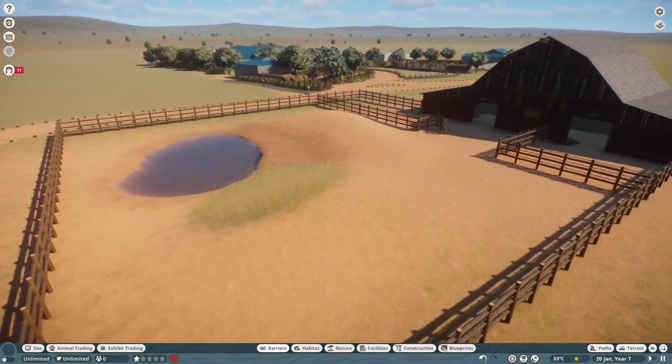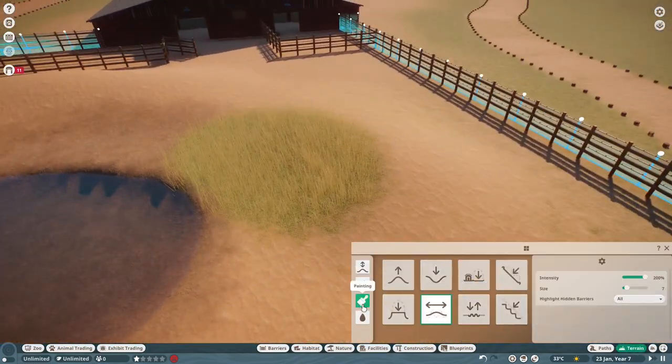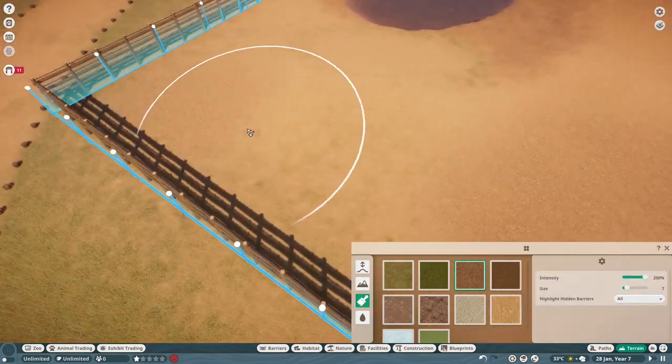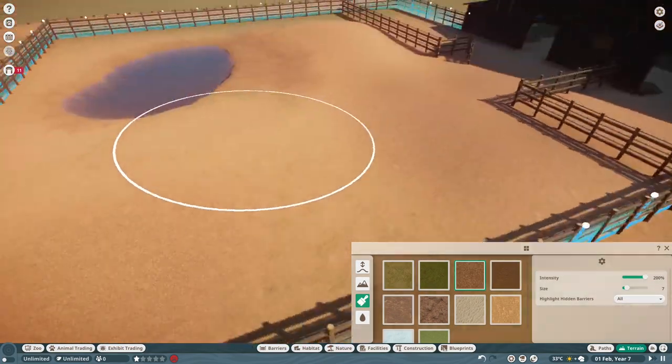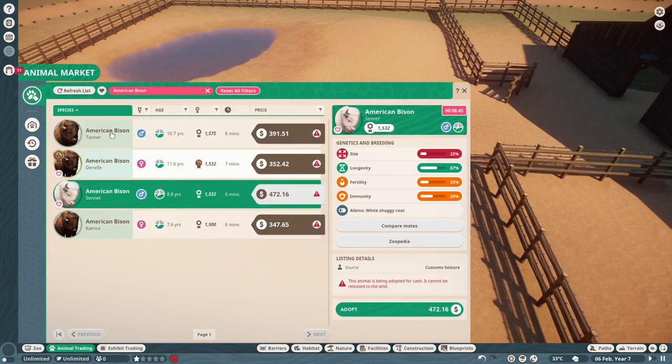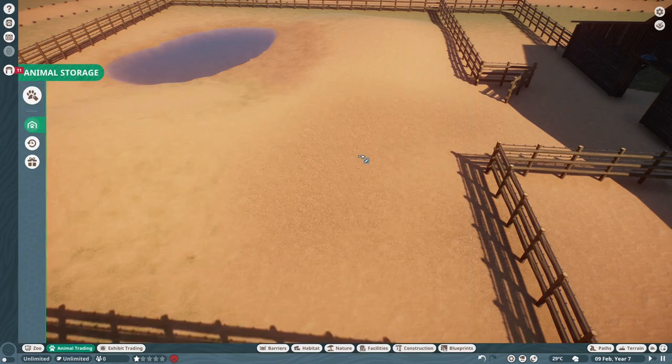Whenever you're doing something like this, you want to make sure that the gaps you're leaving are big enough for the animals to go through. Given that I'm going to have bison in here, they're pretty big — they have a really big hitbox and can be hard to build for. Amazingly enough, they actually fit in with the entire barn.